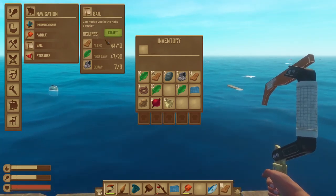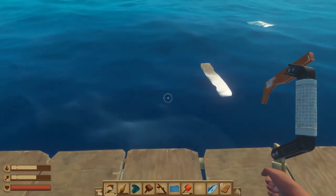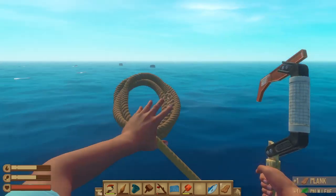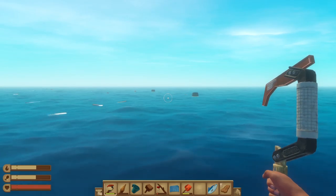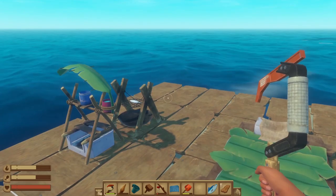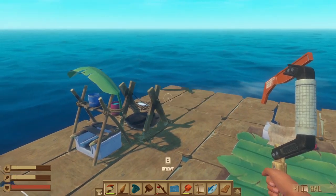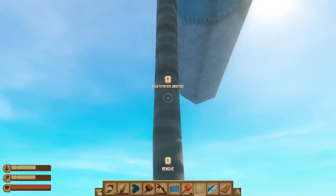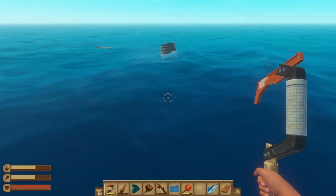A sail is nice because we can sort of change the direction of where our ship goes. We might be able to steer ourselves towards a nice island where we can dock, gather some supplies, and chill out for a bit. With the sail we can also steer ourselves into bigger piles of loot. So I think we'll start off with our sail — got just enough materials to do that. Put that right there, plop her down, and we'll start steering our way to success.